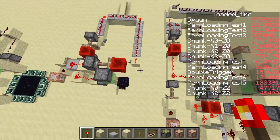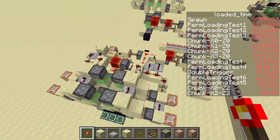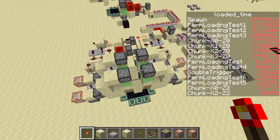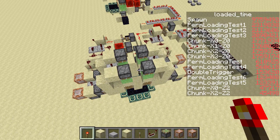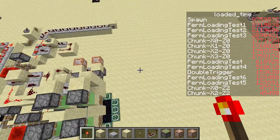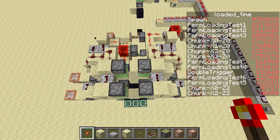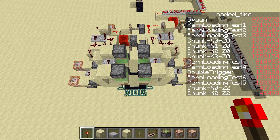Instead I actually worked on some redstone, did some research, and then I got this design which is an actual sand dispenser with a 0.4 second or 8-tick startup time, which I think is really, really good. Maybe it can be improved — I hope it can be improved. I challenge you guys to improve it if you want, because it would help me a lot if there's a better design out there.